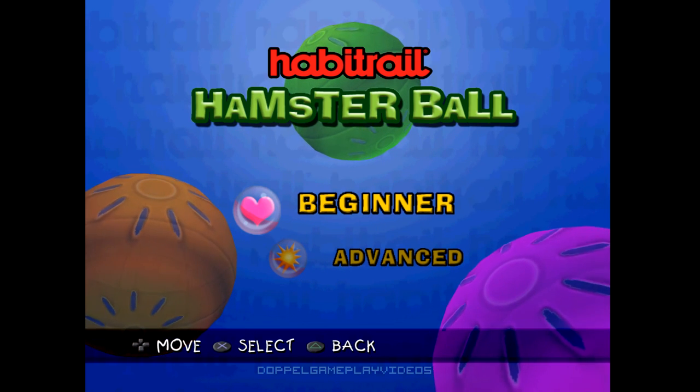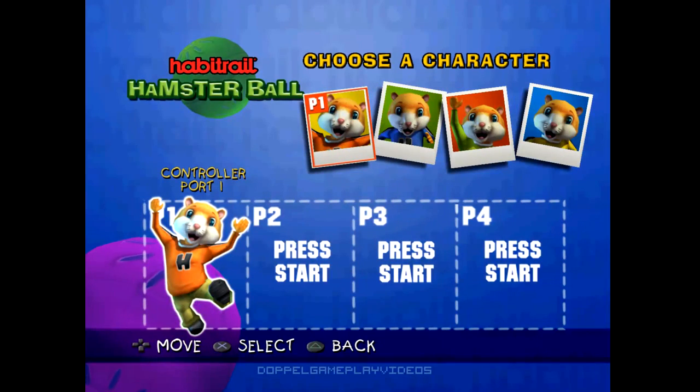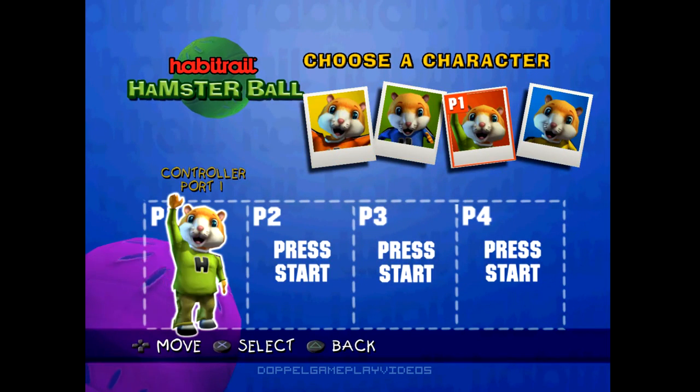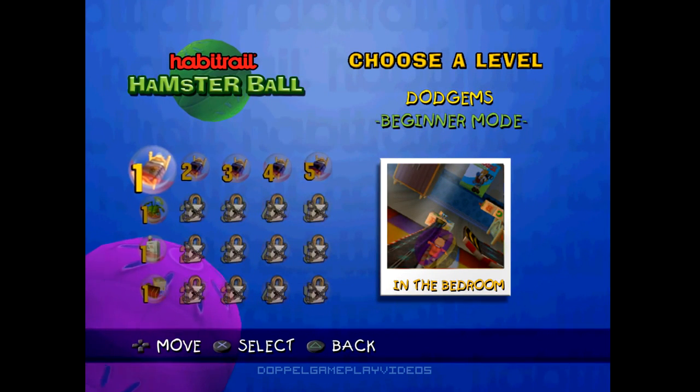For this we're going to be playing advanced, because beginner is easy mode. Here you choose a hamster and they're all identical — the only difference is the shirt and the voice. So let's start with the bedroom.